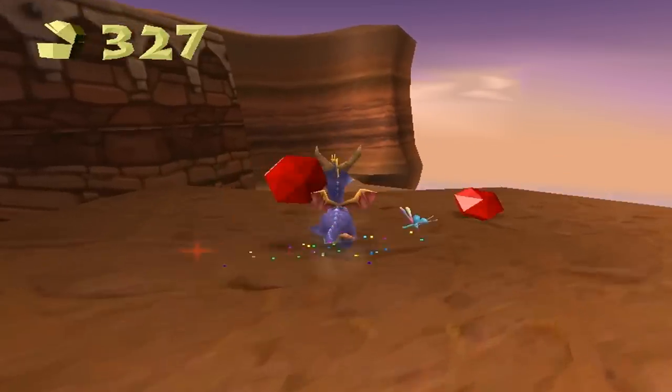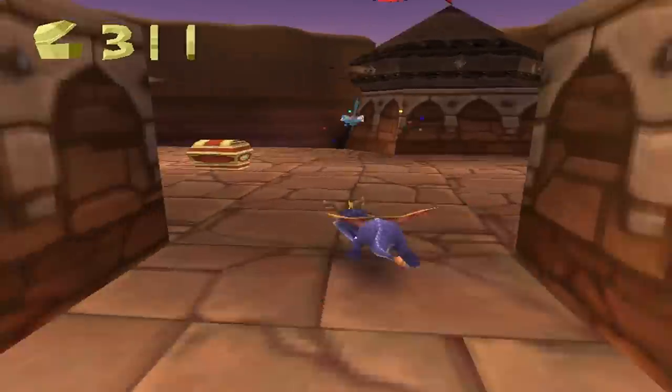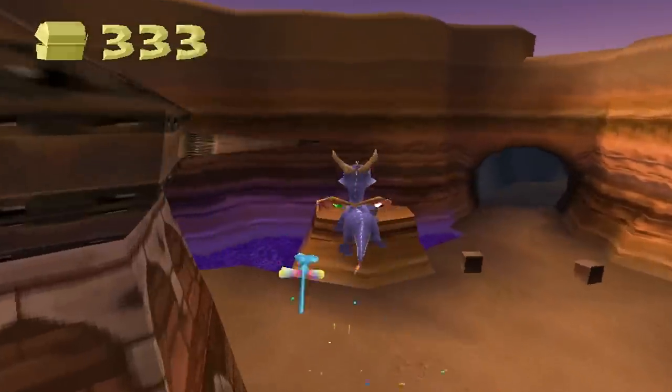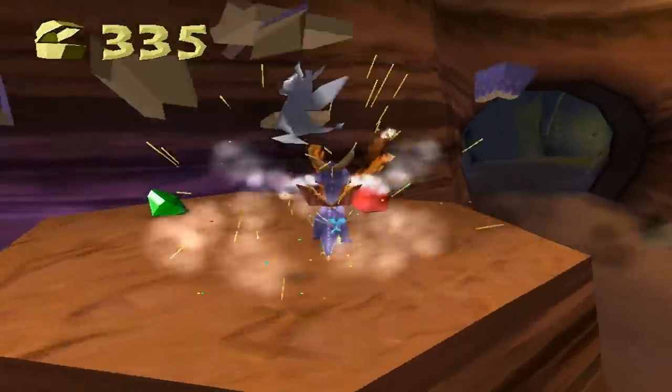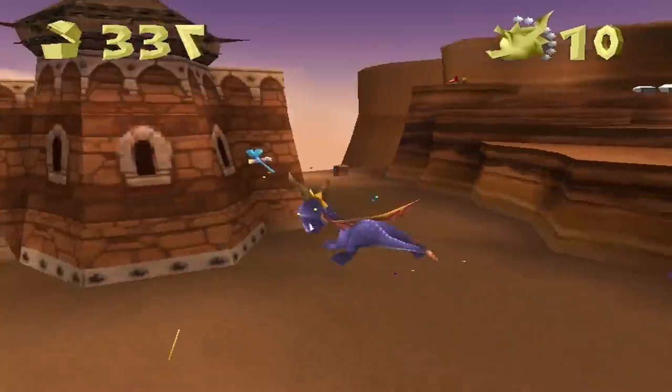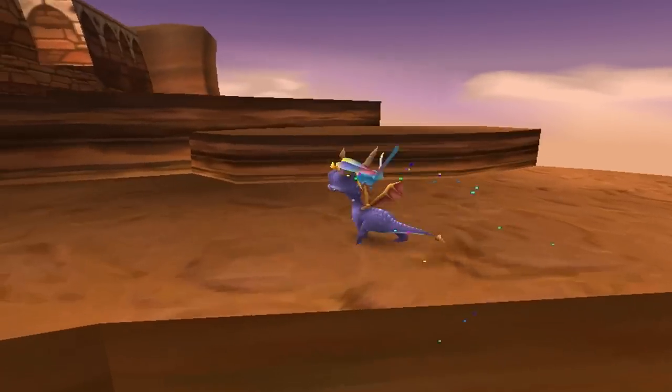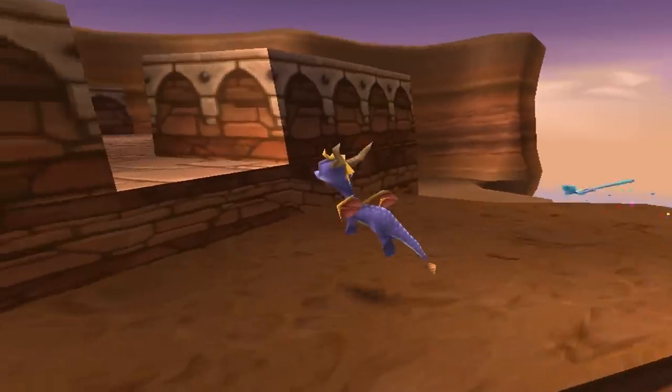There are a lot of platforms over here and we're just going to glide right now. After taking these gems we'll glide over here and grab that life. We've now got 11 lives.